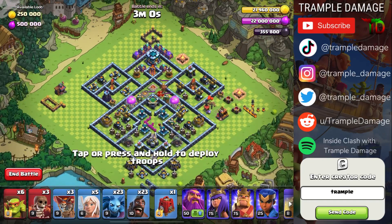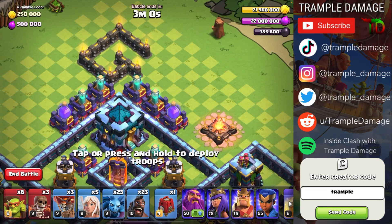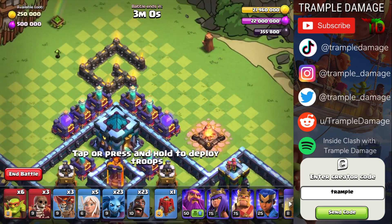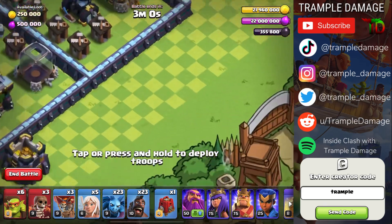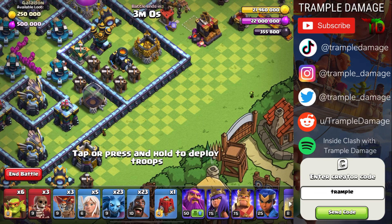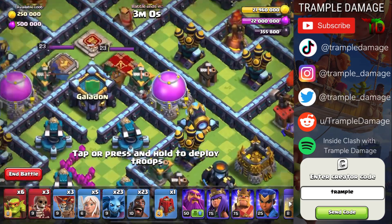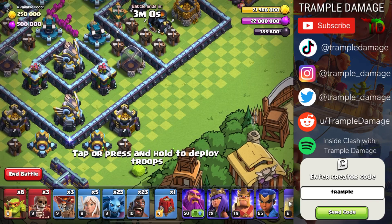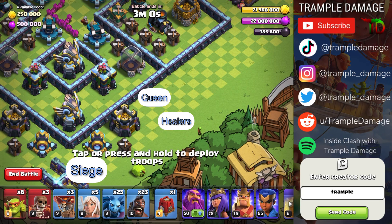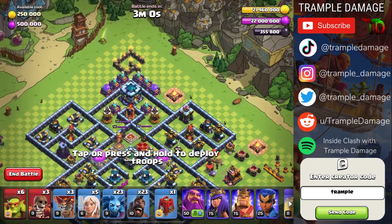Check out my new podcast — it is called Inside Clash with Trample Damage, I'll tell you more about it later. We're going to start with a super wall breaker on this side because there are no spring traps, and then once the wall is open, we'll put a sneaky goblin to trigger all of the invisibility spell towers. We'll then move down and use some minions to trigger the tornado traps, pop open a wall with a wall breaker, use a few balloons to trigger some traps, and then wreck the town hall with the other five sneaky goblins before the rest of the attack starts. It's super easy — I know it sounds complicated, it's not.